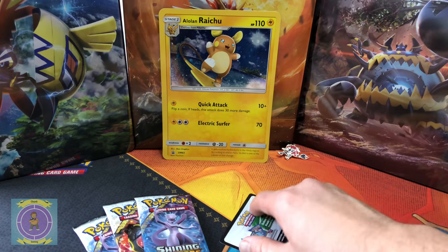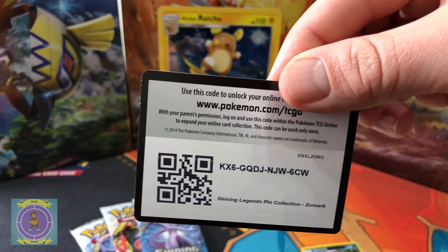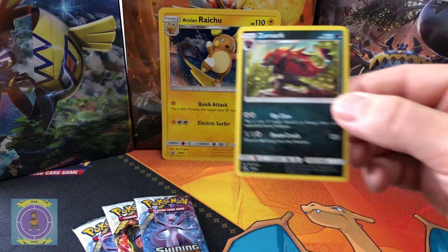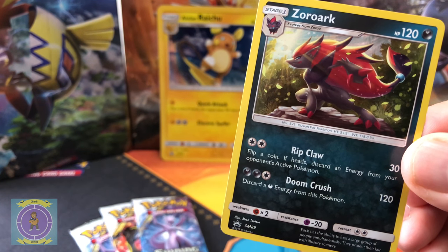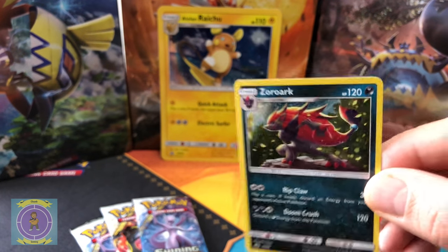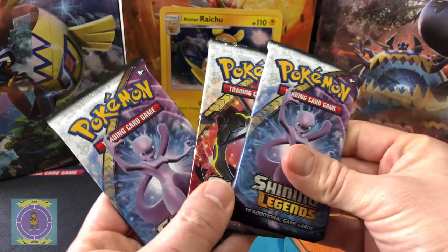Right, you promo card guys — there's that one for you. And then we'll have a click of the promo card you get inside: there he is, Ripclaw and Doom Crush. He's looking cool — I love the shine. Look at that, pretty damn sweet. We also get the three packs in this too, and we've got the Mewtwo ones.